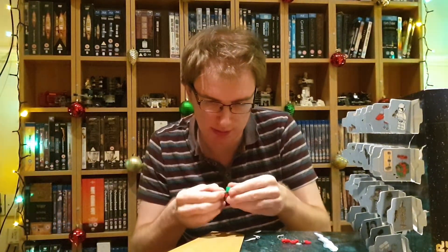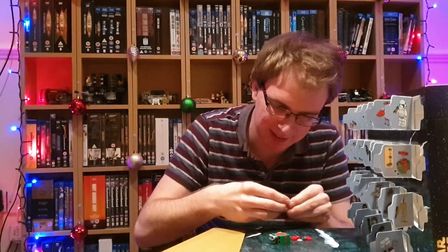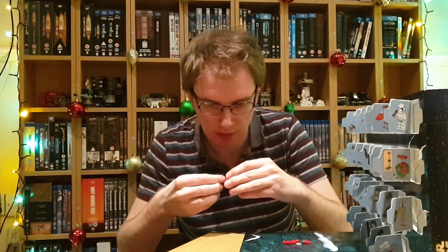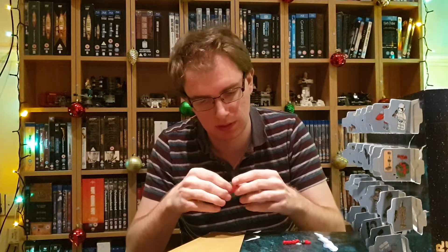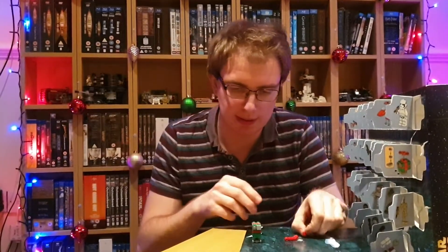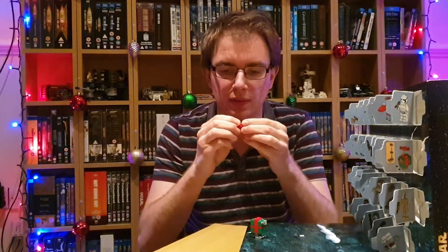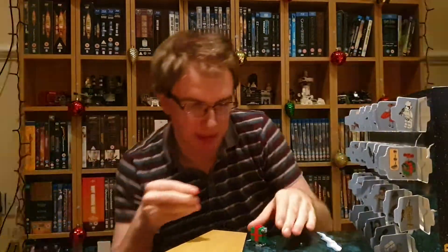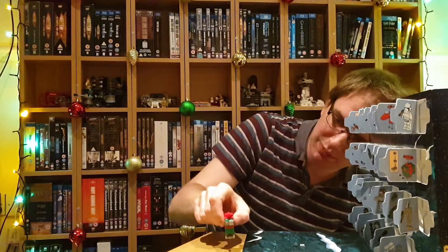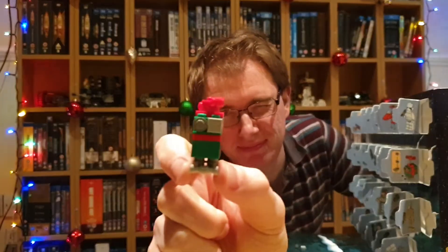It'd be rather silly if it didn't, because it's sort of unbalanced — the whole thing. It's unbalanced already because it's only got one foot. So we'll carry on. Two there. Hopefully it can stand up a bit better now. And then finally the bow on top. You get one of those, you get two of those, add them together, put them on top of one another, and set them at a nice jaunty angle. And there is our Christmas present Gonk Droid. I'll hold him up so you can see him a bit closer.